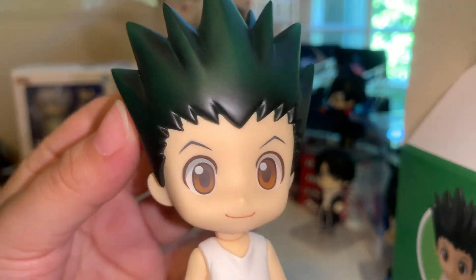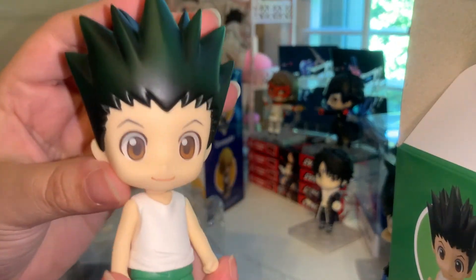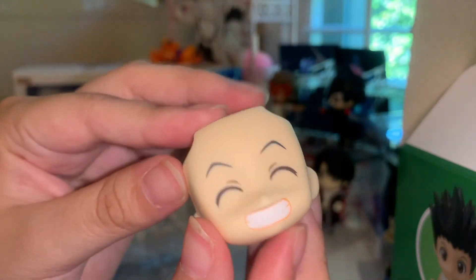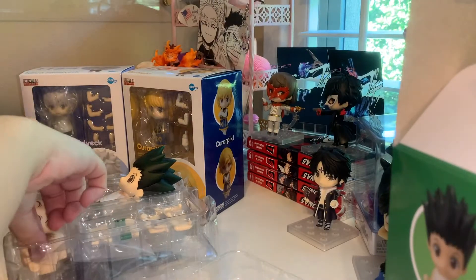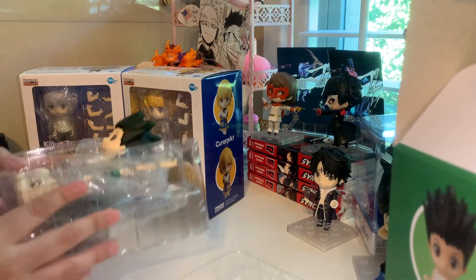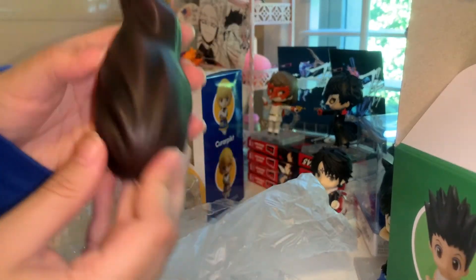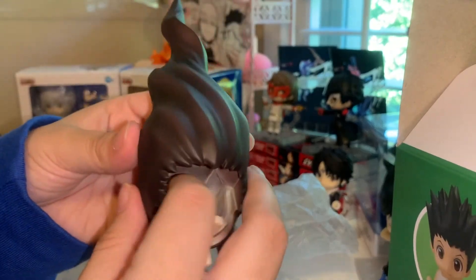The face plates he comes with — he comes with his regular face, his little baby smiling face, sorry about my nails, and then he comes with his death stealth face. And his hair — they layered it. Here's his hair, it's really thick, like it's heavy. That's how the inside looks — looks a bit weird.